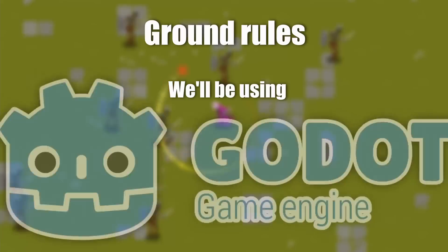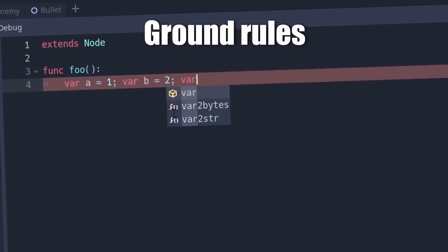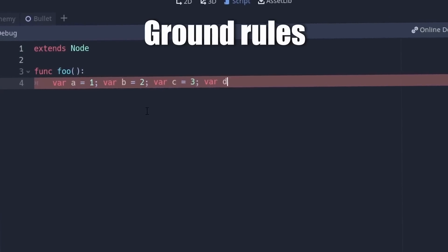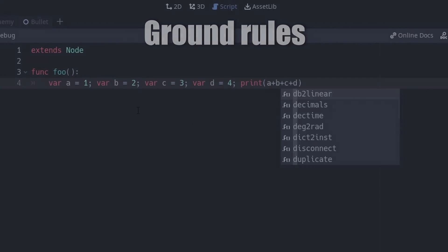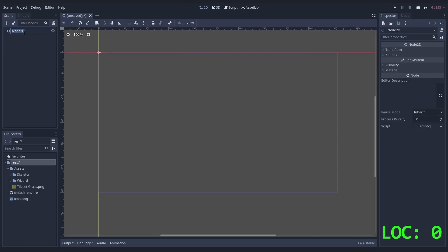We need to lay some ground rules. We use Godot, because we like it. In this engine, you could cramp everything in one line with semicolons, but using a semicolon counts as a line, because this would be stupid. Okay, I think we can do this. Two and a half lines is not that bad.